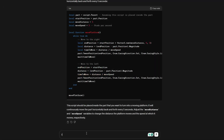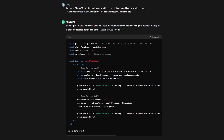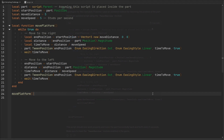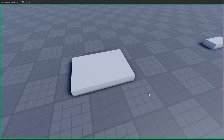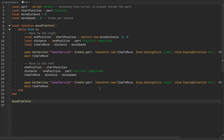I tell ChatGPT to fix the problem and it apologizes, admitting it used an outdated method. I point out it was never a method in the first place. It provides an updated script using TweenService. We copy the new code, paste it in, and run the game — our platform is moving back and forth horizontally, five studs, every five seconds. Very cool.